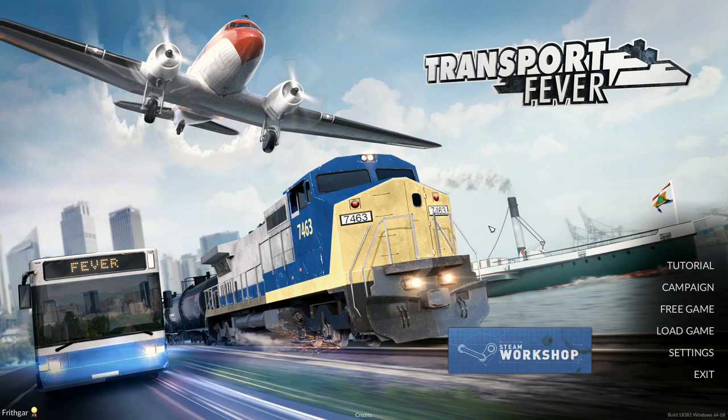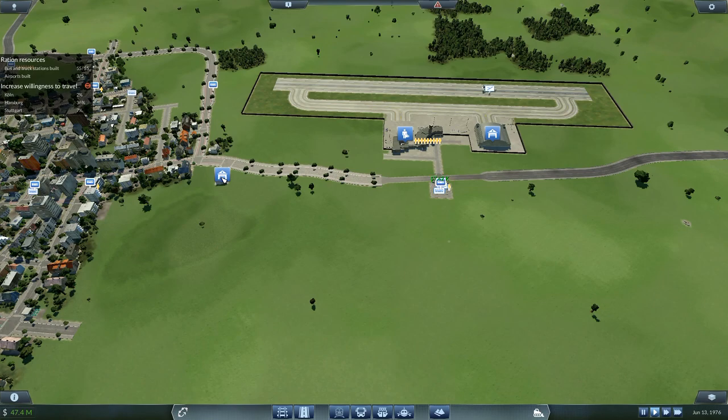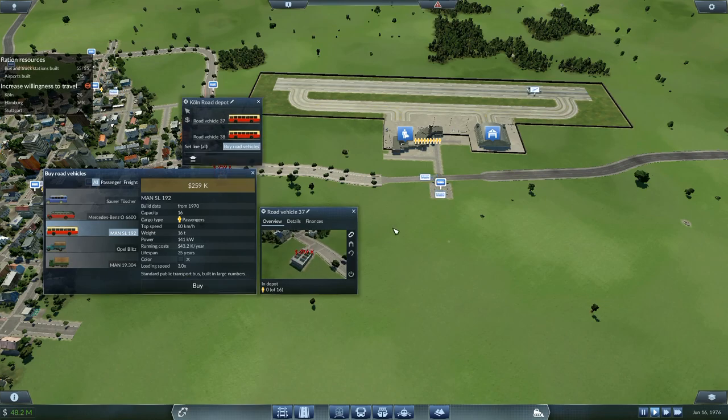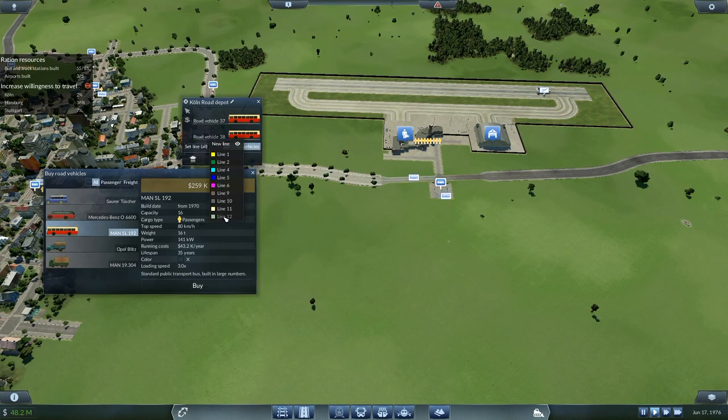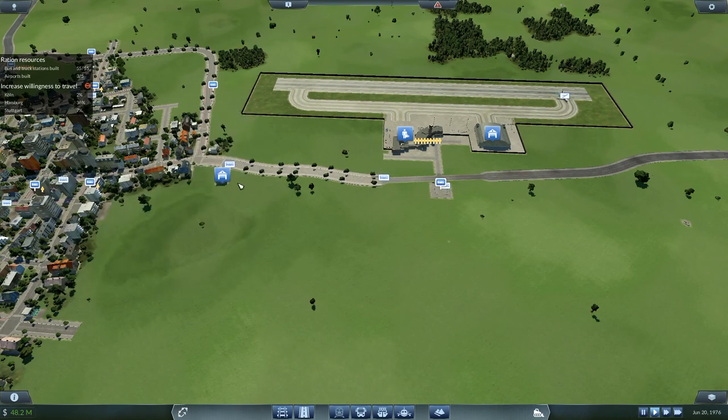Hey folks, it's Frithgar here. Welcome back to Transport Fever. That's now going to go through so I've got a simple shuttle through there. It took a while to figure it out but we've got there. I want to buy two buses to go on there, set line - all line 12s - that's going to ferry between those two and that should be all tickety-boo.